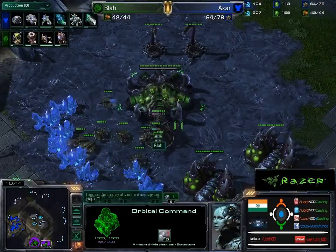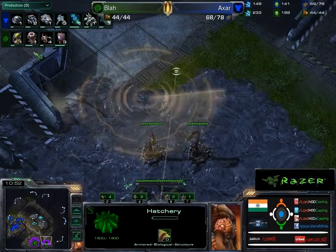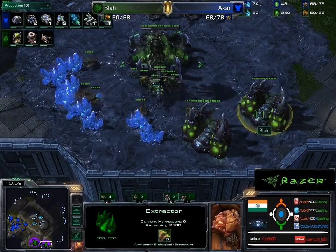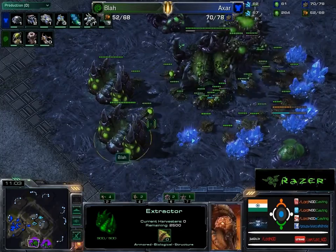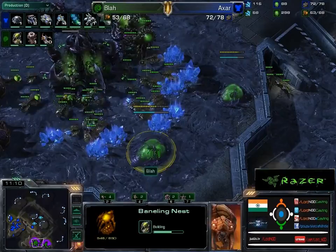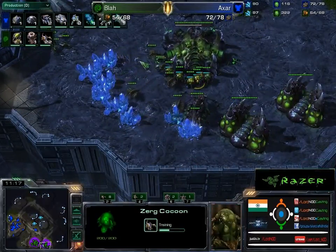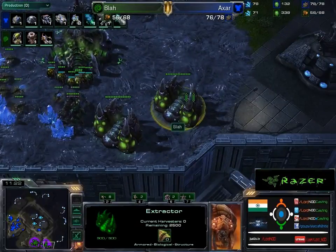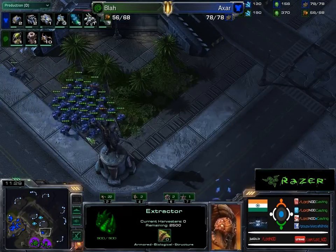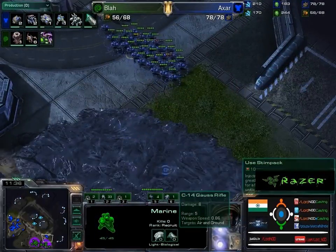There are two technology trees that he's pursuing and both of them require a lot of gas. But for a person who requires a lot of gas, he's not building the gas extractors. Although the saturation level is decent, I don't think it's effective enough. Another baneling nest comes in — he really needs more gas coming in here.